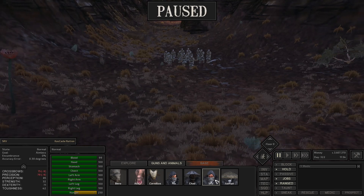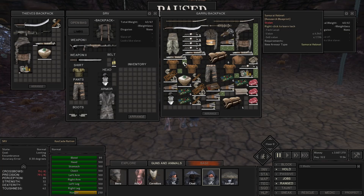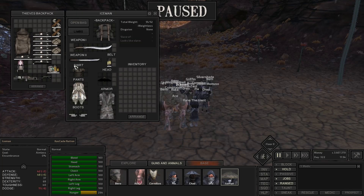Let me click on SRV and see if we can trade with Ace. It's going to free up a little bit of space — not very much, but a little bit. Then we'll get Iceman. We'll just trade this out. And we are ready to unpause it.